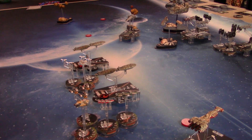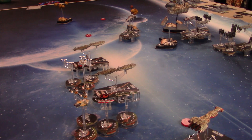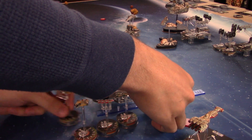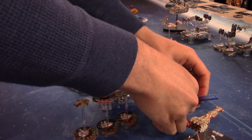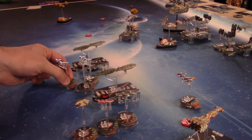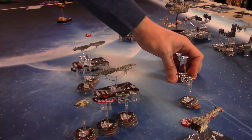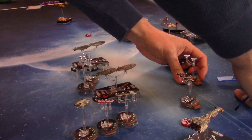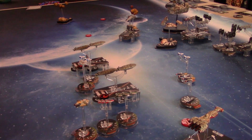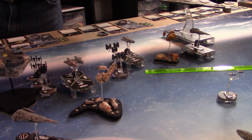Start of the Squadron phase: Hera Syndulla does her thing, making both my A-Wing aces Rogue. We move Gold Squadron forward, then move an A-Wing squadron forward. I have black dice, Ken has black and blue. Now Ken moves a TIE Fighter over, and another right behind it.